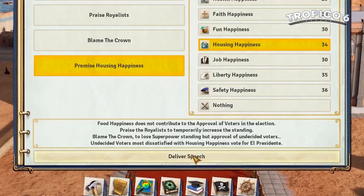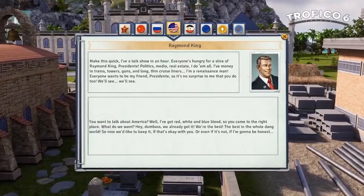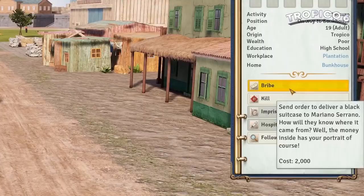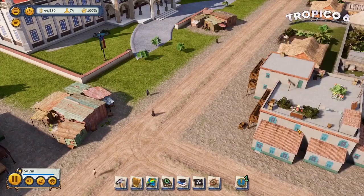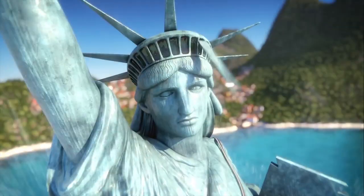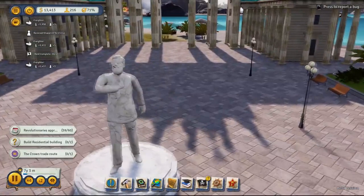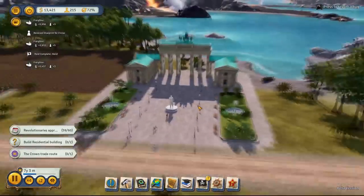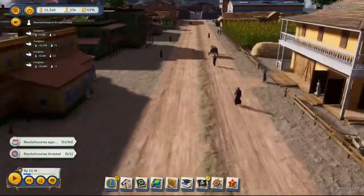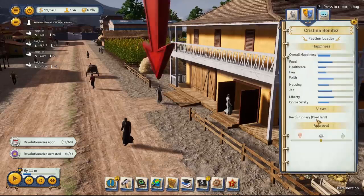The further you go, the more political forces try to influence you. Moreover, they are divided in pairs: the communists oppose the capitalists, the religious against the militarists, the green against the industrialists. Maximizing everyone's satisfaction will not work, but it's not difficult to keep a relative balance. Mostly undisguised populism works, and in Tropico 6 it has been maxed out to the absolute — not because it is a humorous game, but because the list of tricks that will help you get away with almost anything is more than spacious.